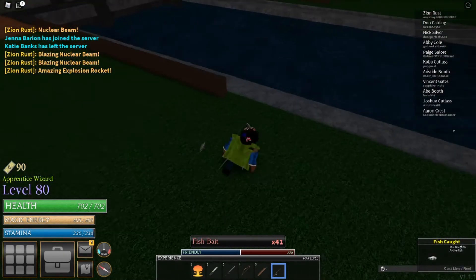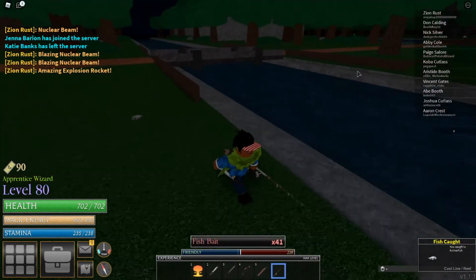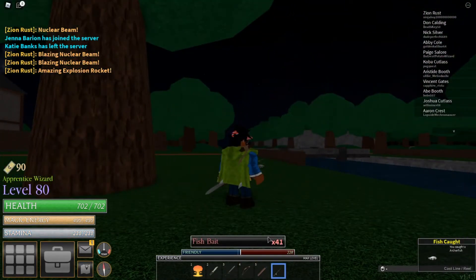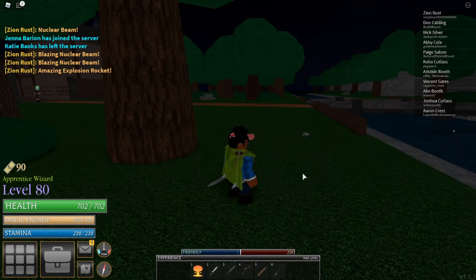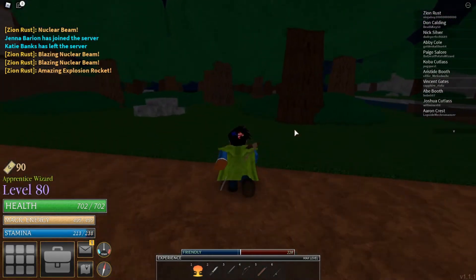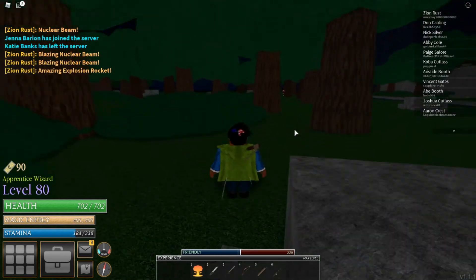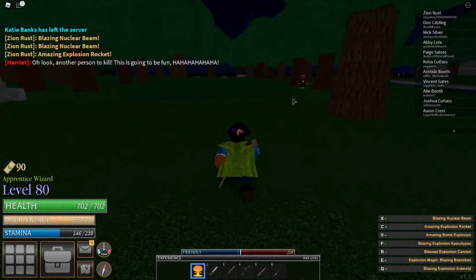I caught an archer fish! So basically, you just throw your fishing rod in the water with fish bait, of course. And once you throw it into the water, you're going to see little water particles by the fishing rod — that's how you know that the fish are going to grab it.